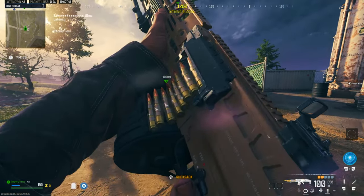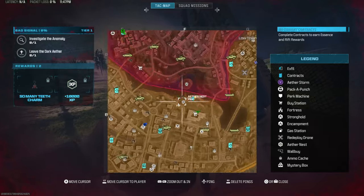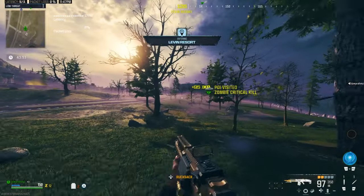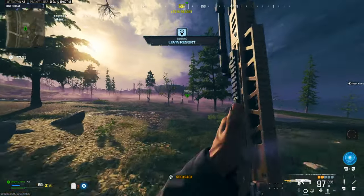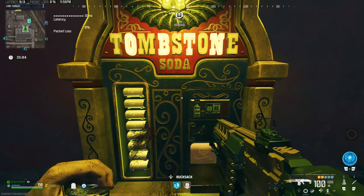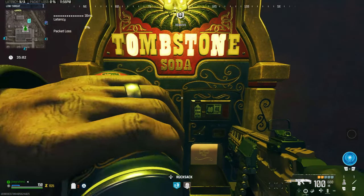Once you spawn in, you're going to go all the way to this part over here — next to the Bad Signal contract there's a building. Make your way over there however you can. And on your way, make sure you stop by a Tombstone machine and pop some Tombstone in your belly because you're going to need it for this glitch to work.